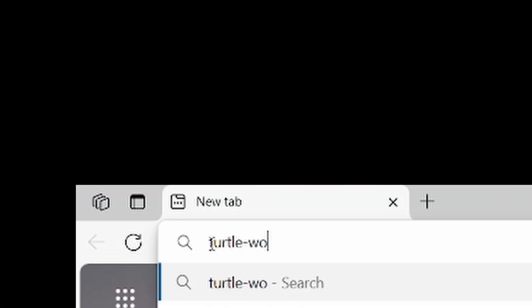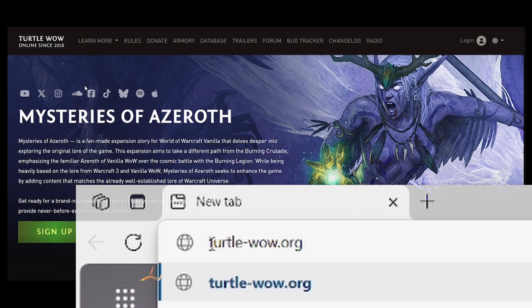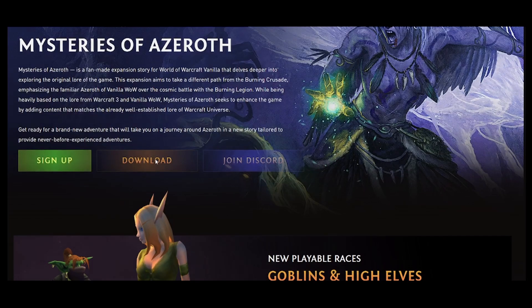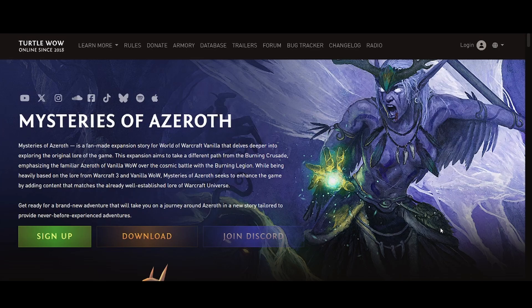First, head over to the official website, turtlewow.org. Then hit the download button at the bottom and download the client. While this is downloading, you might as well sign up so you're ready to log in once installed.